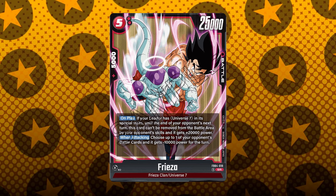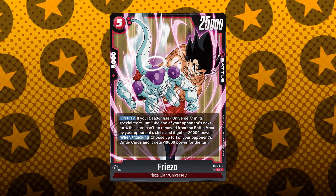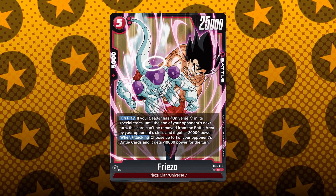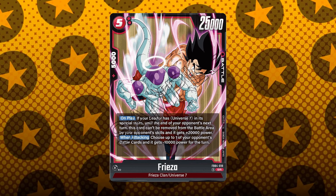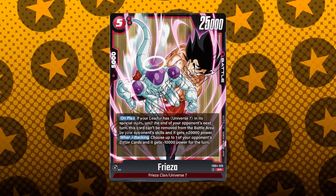It also has the when-attacking ability: choose up to one of your opponent's battle cards and it gets minus 10k power for the turn. Out of all the red cards we've already seen, there is a ton of damage reduction, and right off the bat, I really feel like Beerus is going to thrive the absolute most with cards like this. I think this is a very strong card for only 5 energy — a 45k swing into your opponent's leader potentially, absolutely wasting resources from their hand.